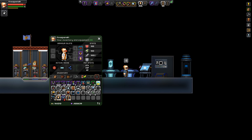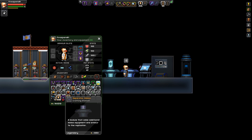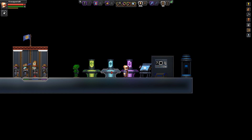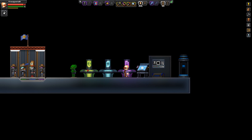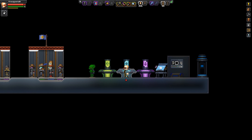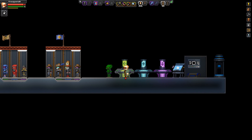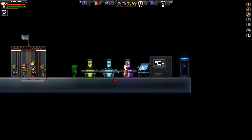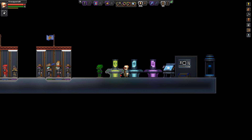I said 'almost' because after that you have to choose a specialization. What they've done is have you create one of three different add-ons and attach it to your replicator. Each of these does a specific thing — purple is health, blue is damage, and green is energy. They want you to pick one and specialize in that area.